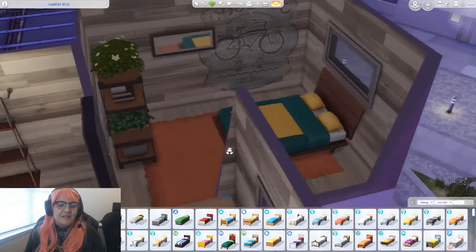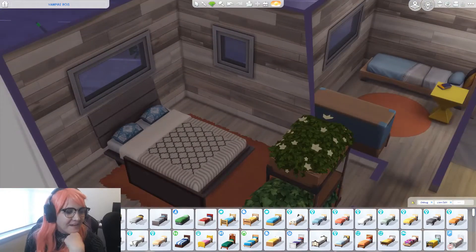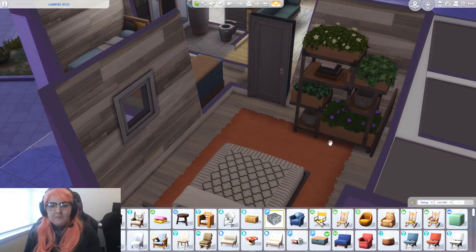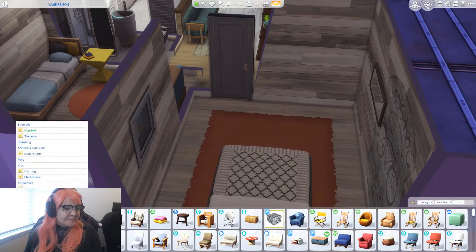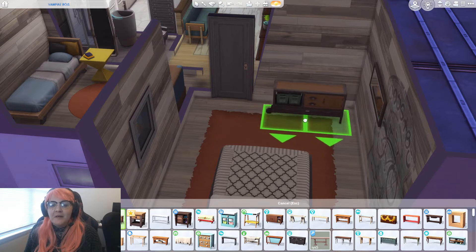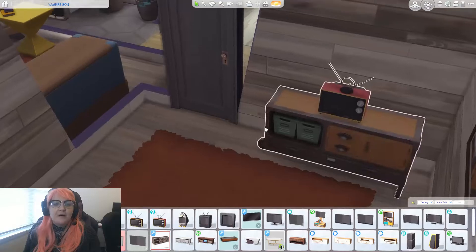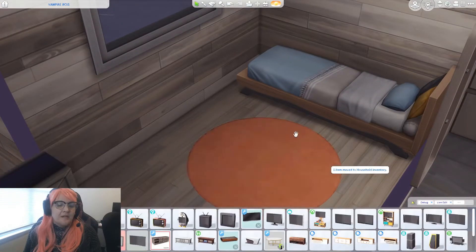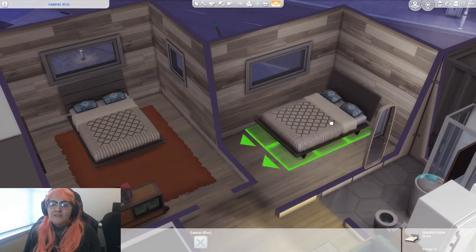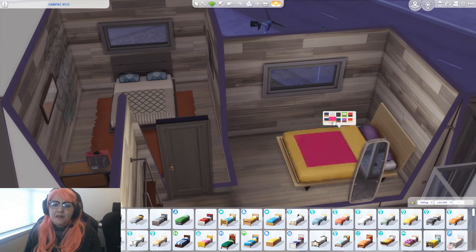I kind of like the orange though — it's mismatchy-matches, it's eclectic. That's a very small bedroom. Well, they're vampires, what do they need? If you hold shift and click, it will copy whatever it is you're holding — that's a helpful little tip. Let me get him a little TV as well.